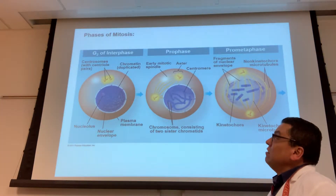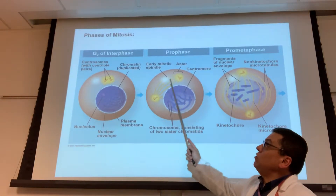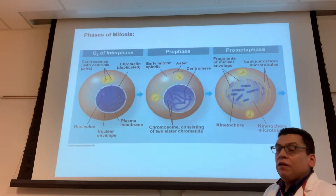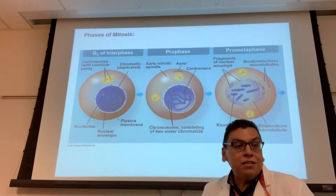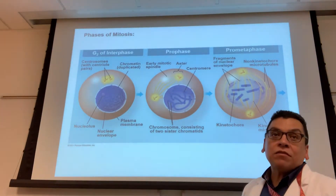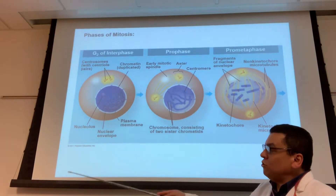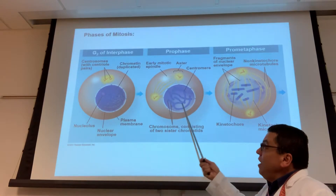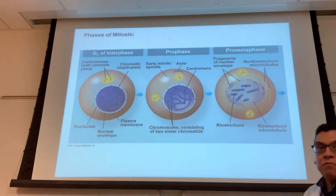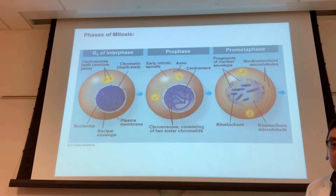Let's review prophase: the centrosomes begin to move, the spindle fibers begin to form, the nuclear envelope begins to break down, the nucleolus is gone, the sister chromatids find each other and attach at the centromere, and the DNA becomes visible because it is condensing into tightly packaged chromosomes. Those are the events of prophase.